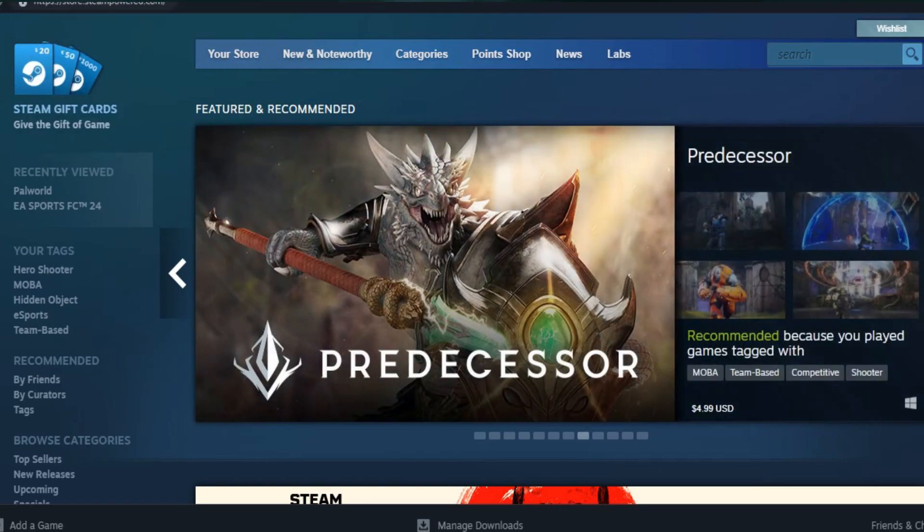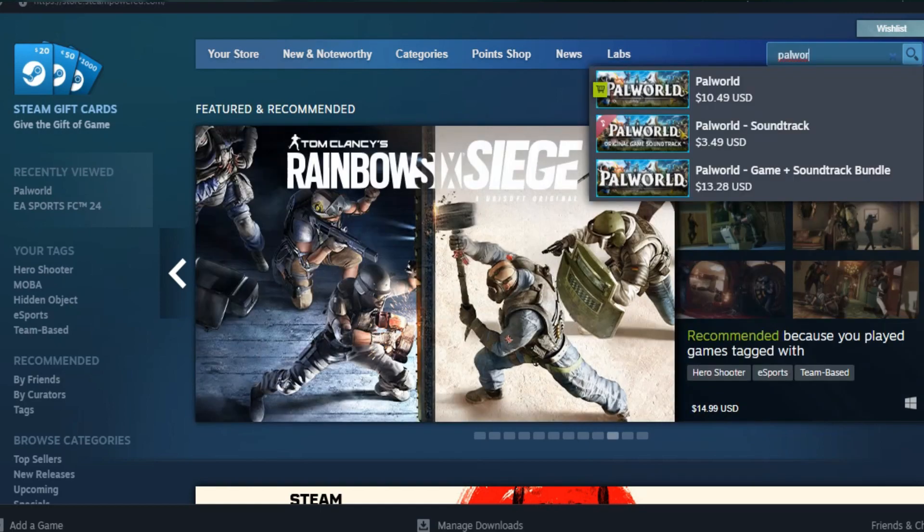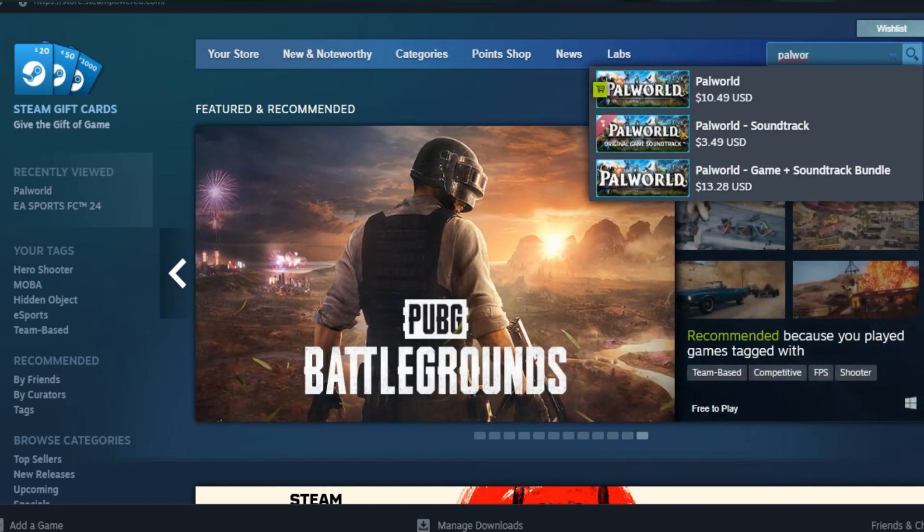Then go to the Store. After you open Store, just click Search and type Palworld. Now you can see you have three options — you can buy Palworld, or you can buy the Palworld game plus soundtrack bundle, which is $13.28 USD.